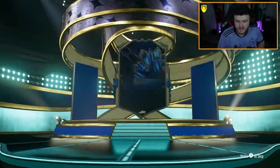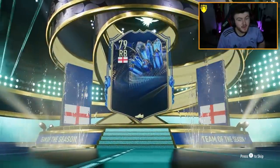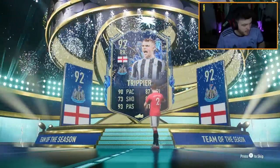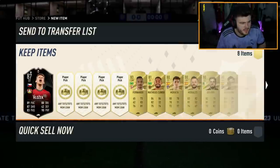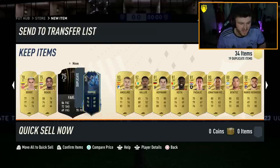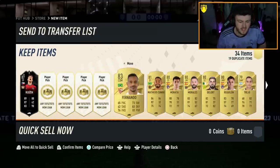Can we get EFL TOTS? We do get a blue! It's going to be English, right back - Kieran Trippier, 92. I'll take that, that's solid. I think I already have him untradeable though, sadly. Adam Hozeg. It's an okay pack for 1,000 FIFA points, I guess we'll take it.